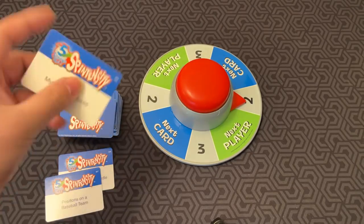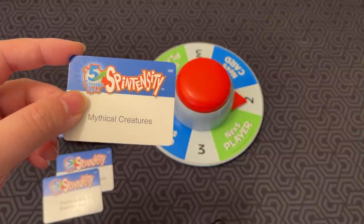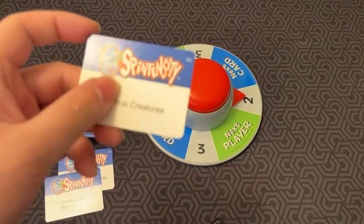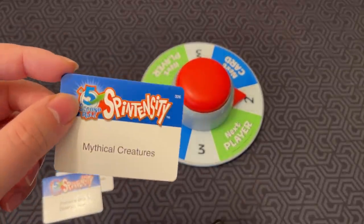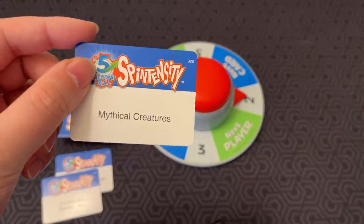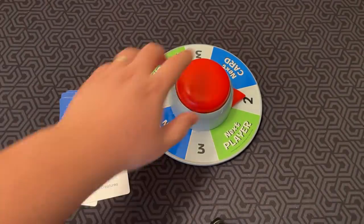If it had gone to two, let's say I had to do mythical creatures. So it's like I say unicorn, centaur, and mermaid. And then if I spun it and it landed on a two or three, I would have to do two or three more. So then it would be two more — elf — well, that's not really a creature, but whatever. It's harder to do than you think. Anyway, you have to name two more, then you spin it again.